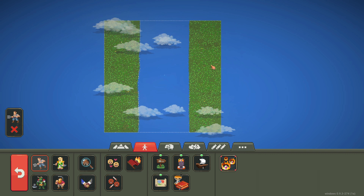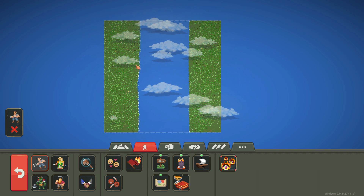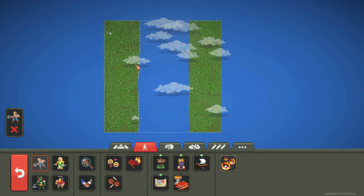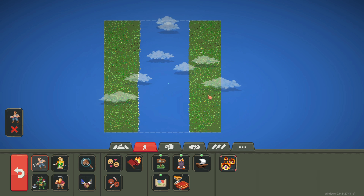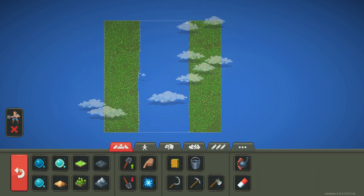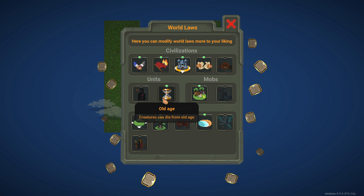I think we can start spawning our civilizations now. I'm going to try and balance this out because I know the shrooms are a lot stronger than the zombies, so I'm actually going to put half the population on the shroom island compared to the zombie island to even the odds a little bit. We'll do like two thousand over here and just a thousand over here on the right island.